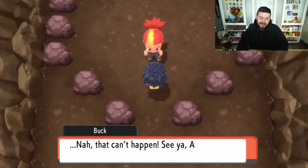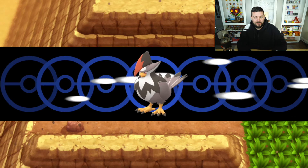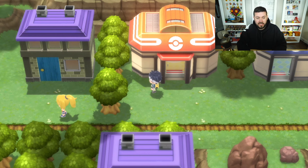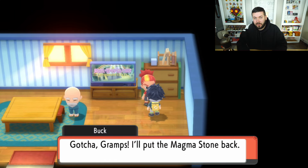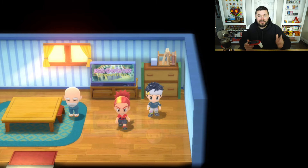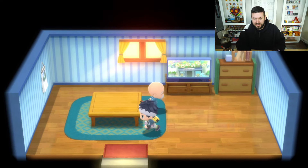Now the part that kind of sucks: you need to leave and come all the way back to the Survival Area. You can use an Escape Rope and then fly there. The house to the left of the Pokemon Center — yes, you can walk through those trees even though it doesn't look like you can. Once inside, you'll see Buck again, who was scolded by his grandfather to return the Magma Stone. He says he can do it completely on his own this time and you don't need to help — thanks, glad I had to do the escort mission the first time.